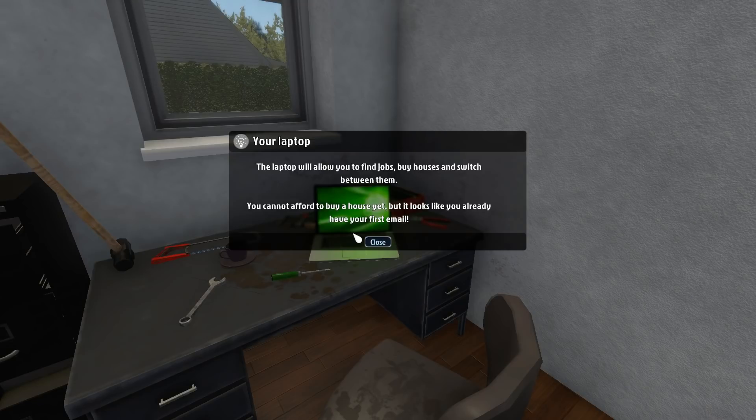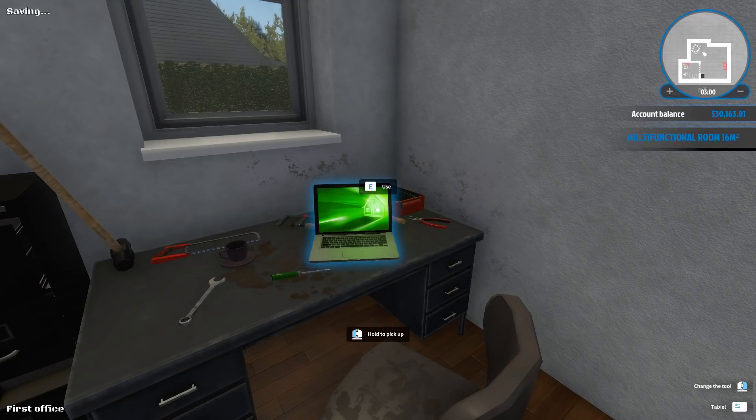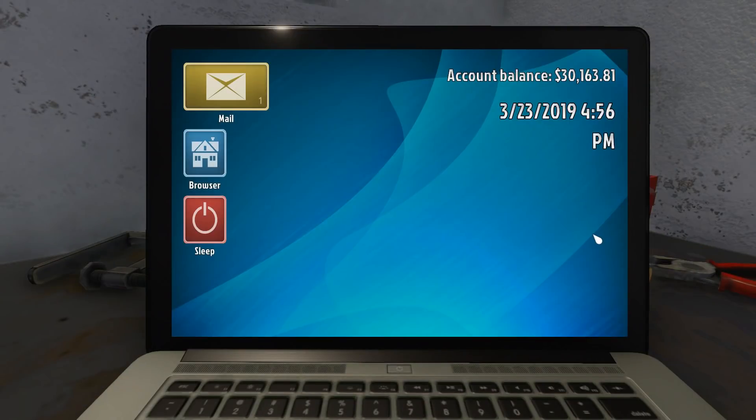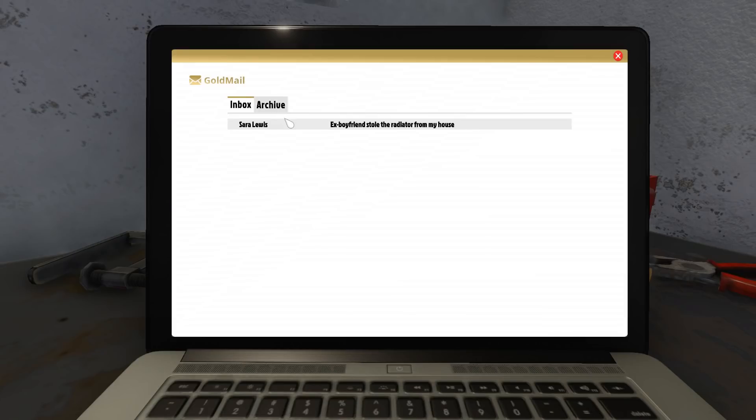I have only like 30,000 dollars, so we're gonna use this thing. Account balance: 30,000. Good. It's March 23rd, 4:56 PM. We got a browser, we can go to sleep.